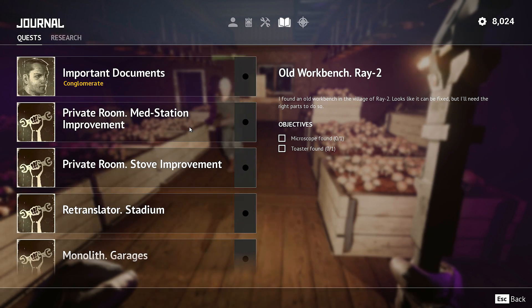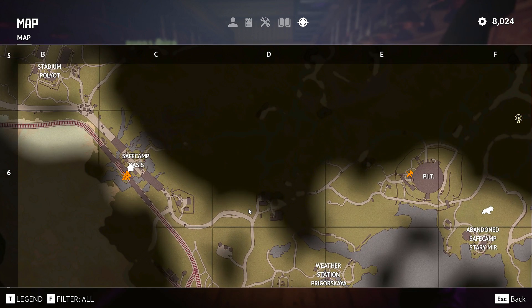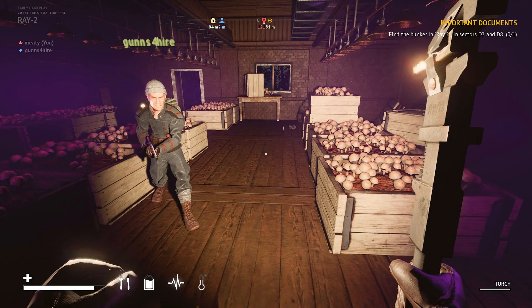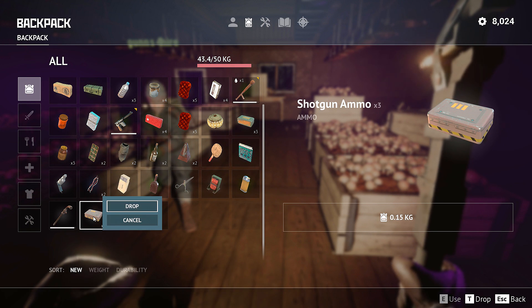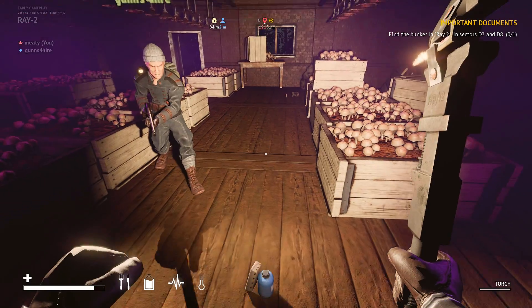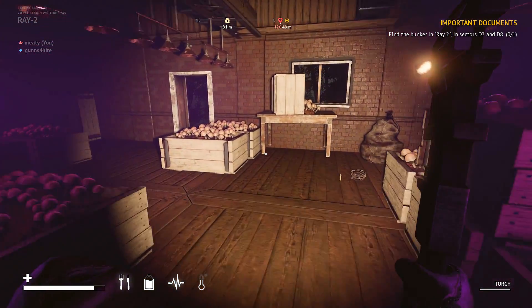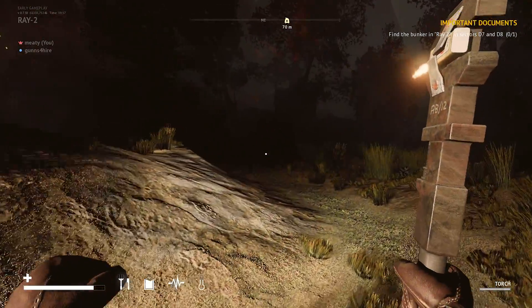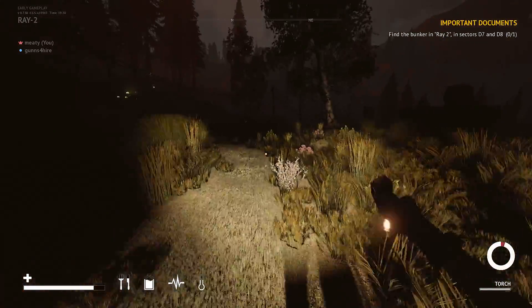What we need to find — you got some shotgun ammo for me? Yeah, friend. You know what? This is part of Ray 2. We got to go down where my mark is. Shotgun ammo. Because it says D7 and D8, right? Find the bunker. This is the D7 area.